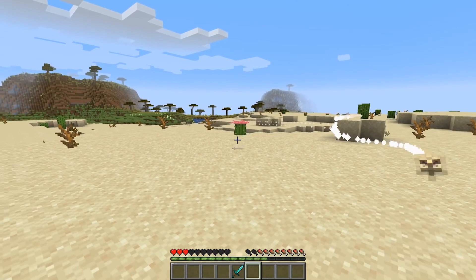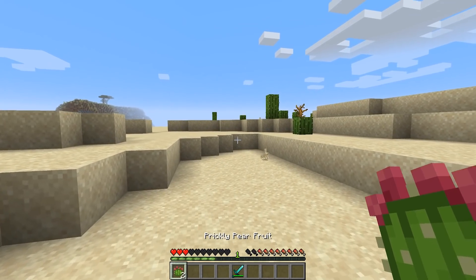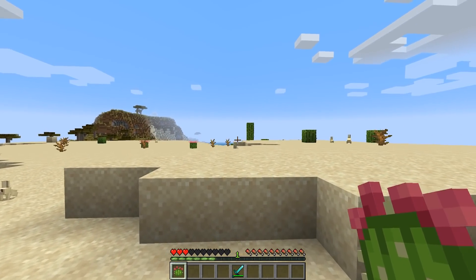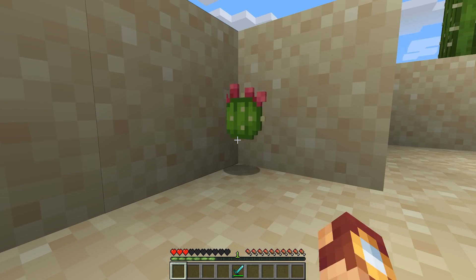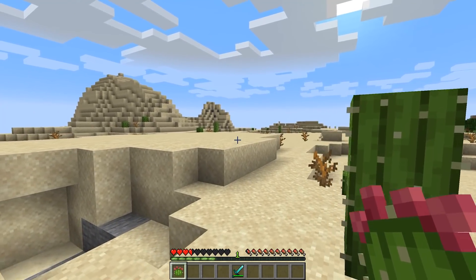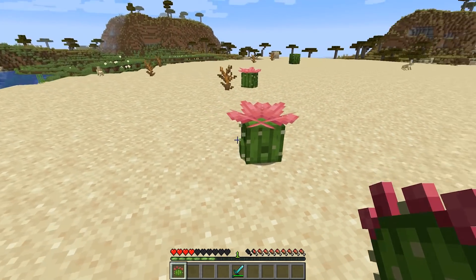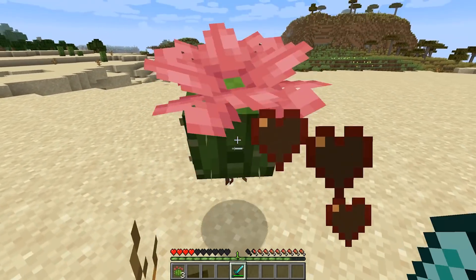They do quite a bit of damage, which is why we need a diamond sword — or really any sword. Whenever you kill them, they drop a prickly pear fruit which is edible, though as you can see it does do a little bit of damage — it is spiky, after all. I think this is awesome because not only is it a fun new mob for Minecraft that flies, it also gives us a food source in the desert. Great suggestion.